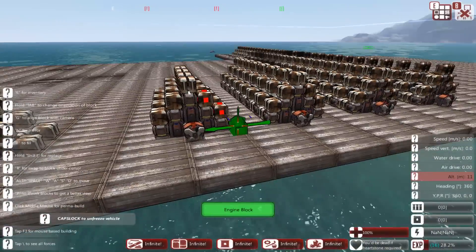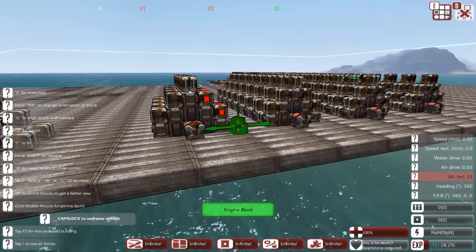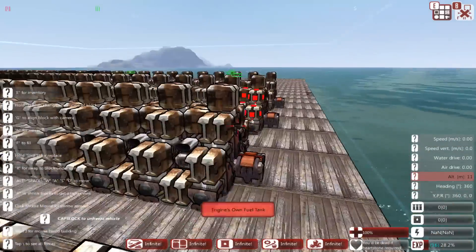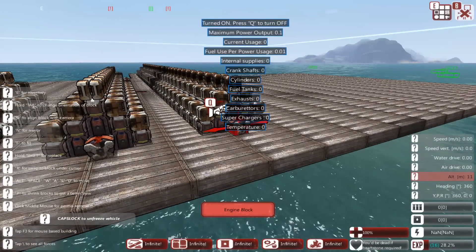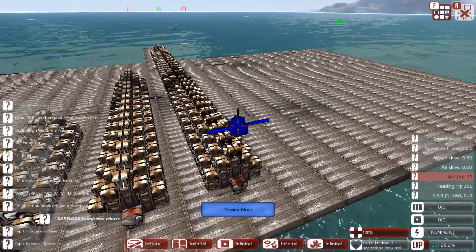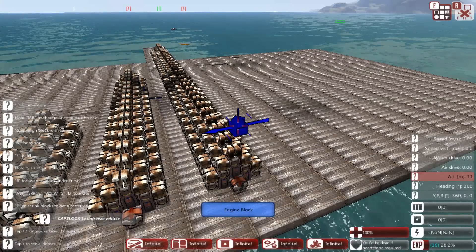So there you have it. When we went from two to four to eight triplets we had a 5X increase. When we went to 16, we had a 10X increase. And when we went to 32, we had a whopping 100X increase. So have fun, build some tough ships with big engines and enjoy. We'll see you next time in the From the Depths Test Lab. Thanks for watching, friends.